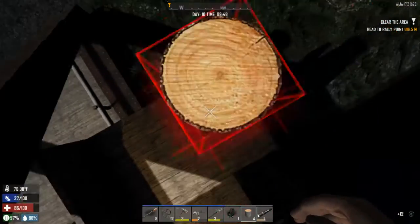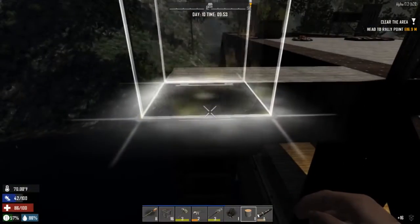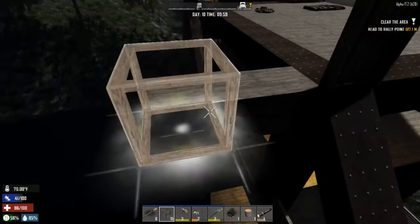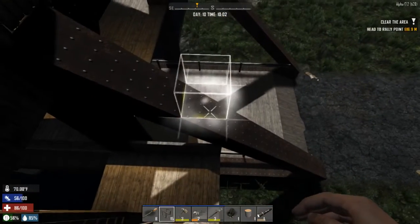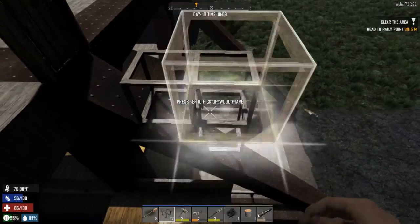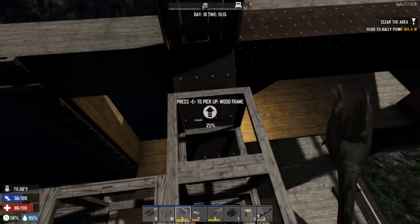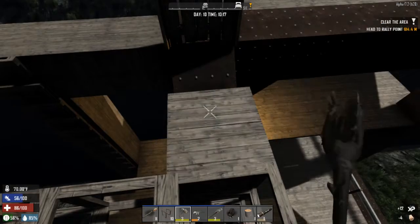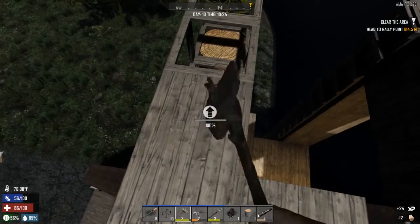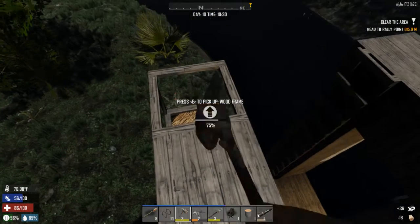Uno, dos, tres. Throw. Let's put a normal frame right here, and then one right there. I think that'll be pretty good in terms of setting up a spot I can walk around. That did kind of mess up my actual ramp here, but it also prevents the zombies from using it as a ramp. You win some, you lose some.